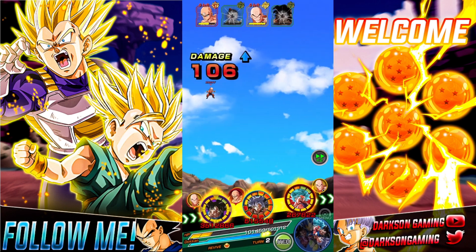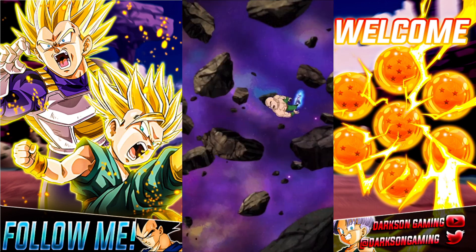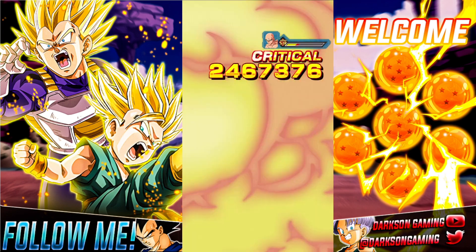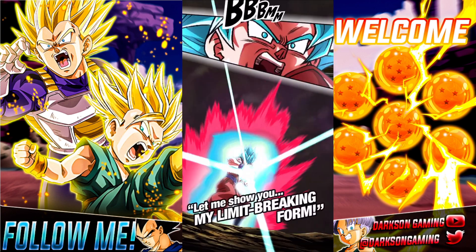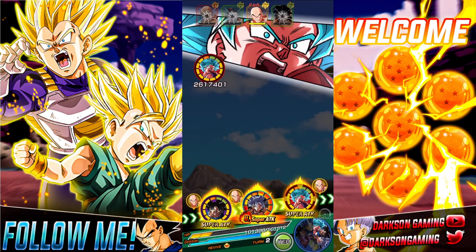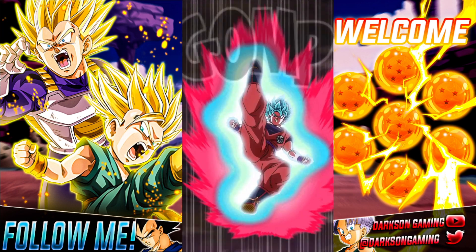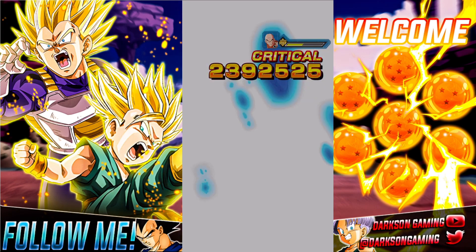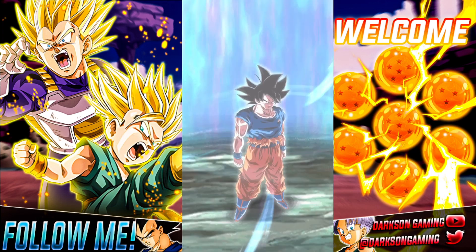Everybody else from this point is just going to tank anything. 2.4 million there on TN, and then TN should go away after this turn. Going into the last round with simply Krillin, and here we do get the extra attack. I realized it was going to be 517,000, but then we get the chance to transform — this is going to be the last turn of it.